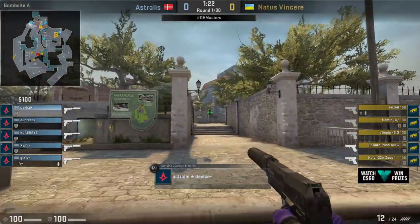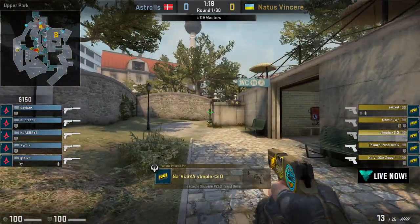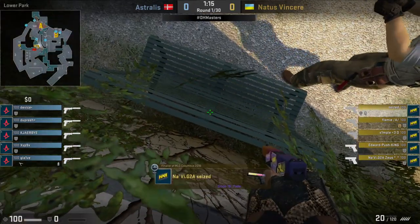The two players boosting in the site naturally will be the first to rotate back through the stairs toward A. Here we go — towards A we will indeed end up for Na'Vi here.